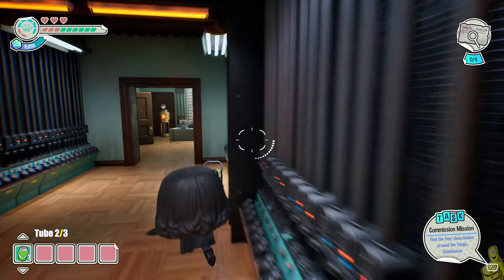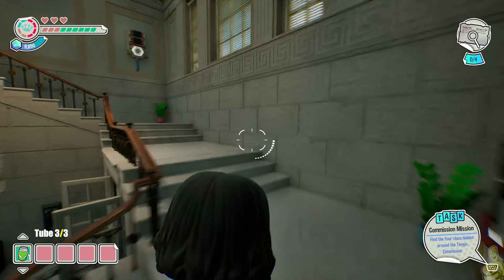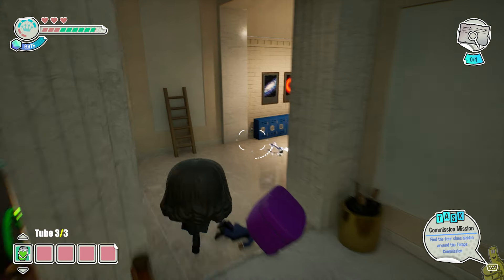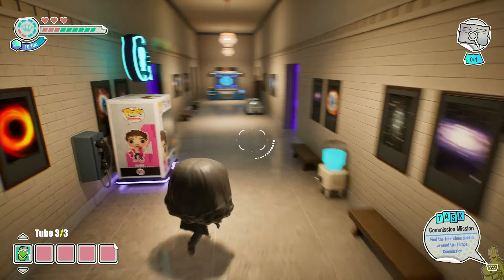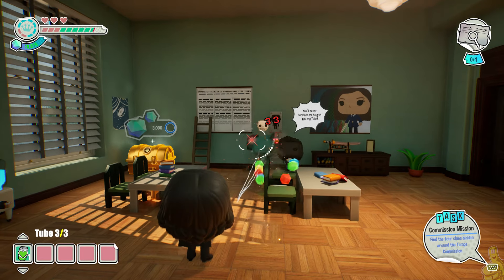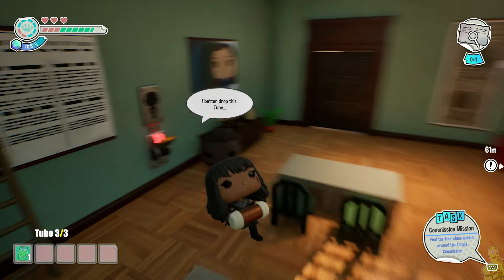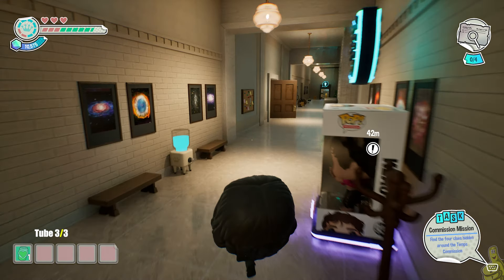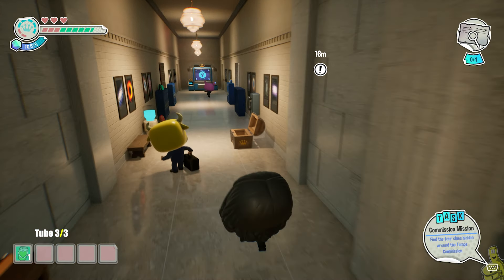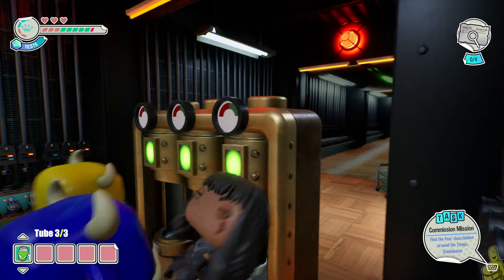Next up we're going upstairs. Note that pretty much any time you go up or down the stairs the enemies respawn, so be aware of that. Go up, take out a couple of bad guys, hang a left, and on the far left side there's another door — smack it open. Inside there are a couple more bad guys and a person holding a tube. Shoot them, use the rumor ability for them to drop it, then take it all the way back downstairs. Also worth noting: if you're dropping from high levels you can do a roll just before hitting the ground to avoid the squish animation.